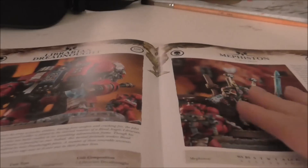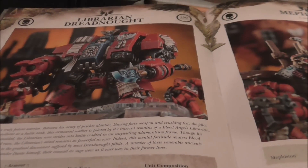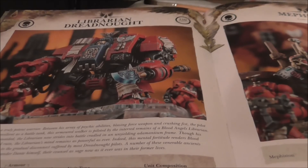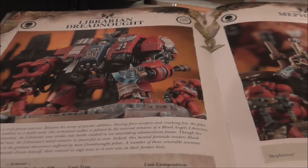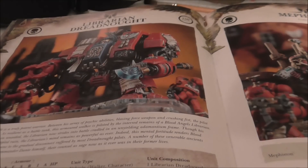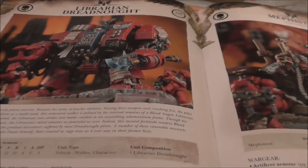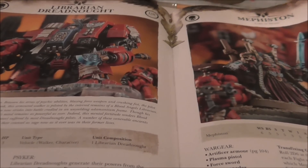Librarian Dreadnoughts are now HQ, which really makes sense. They can have Mastery Level 2, a force weapon, and use the same psychic abilities as other Blood Angel librarians — Sanguinary, Biomancy, Demonology, Divination, and Pyromancy. They start at Mastery Level 1 but can be upgraded, and they can have warlord traits but only from this book.